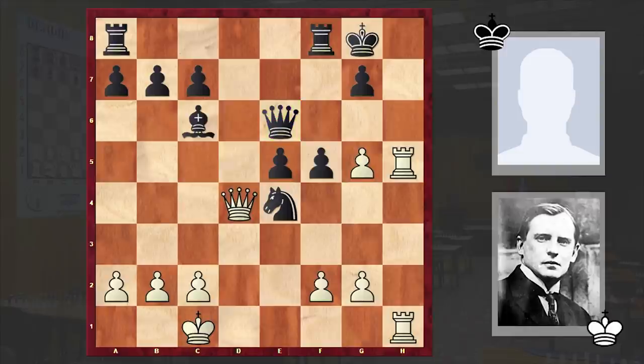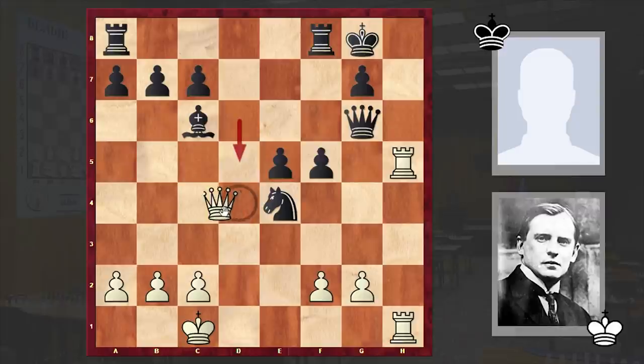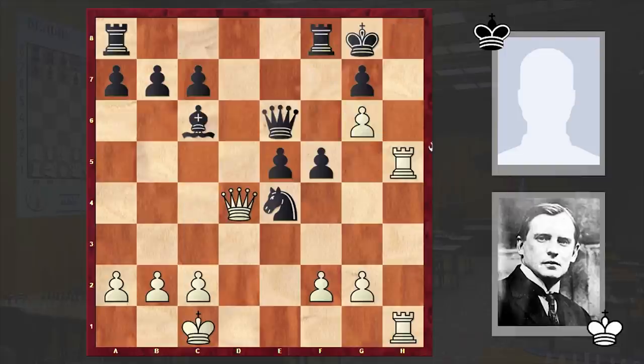But what if d takes e5? d takes e5 was actually played in the game, and it was only after g6 that Holschert resigned. With this last move white created a mating threat, and now if you play queen takes g6, as your d-pawn is no longer on d6 you can't play d5. White can play Qc4 check and this is how white is winning. If you cover your king then you can already get checkmated. That's why after this beautiful g6 move we have a resignation.